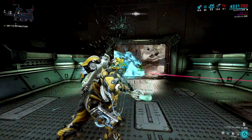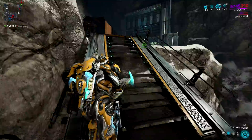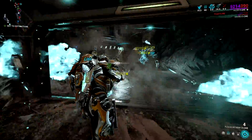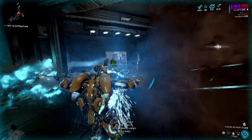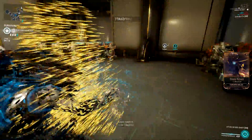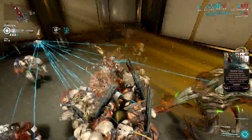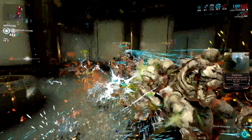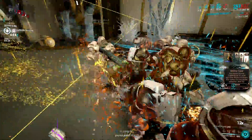Speaking of safe, there's nothing safer than enemies being unable to see you. I'm talking about invisibility, and many Warframes can do this — Octavia, Ash, Loki, and even Wisp — but for this video, we will talk about Ivara. You might ask why include Ivara when other stealth frames can do better. Remember that we are talking about the effectiveness of a Warframe in Steel Path missions without the need for abilities from the Helminth system.